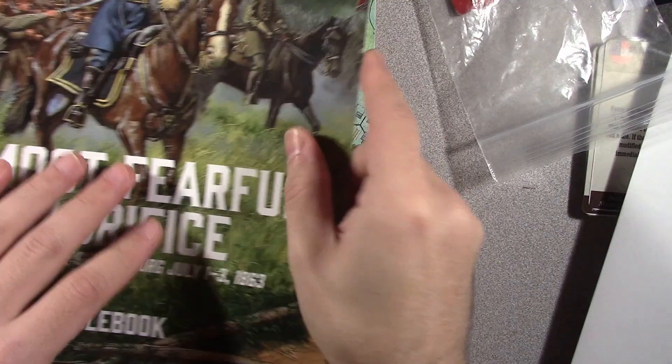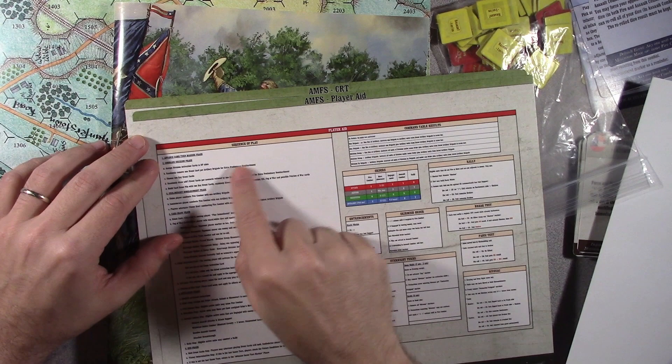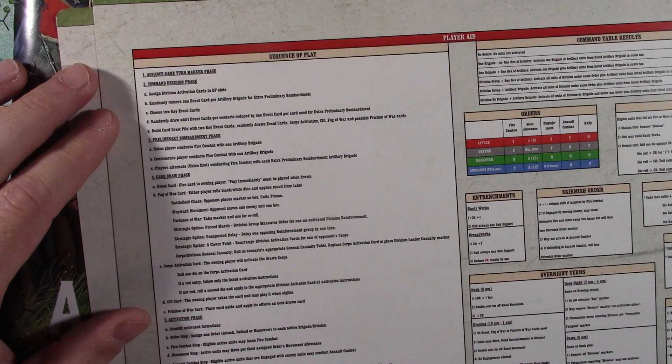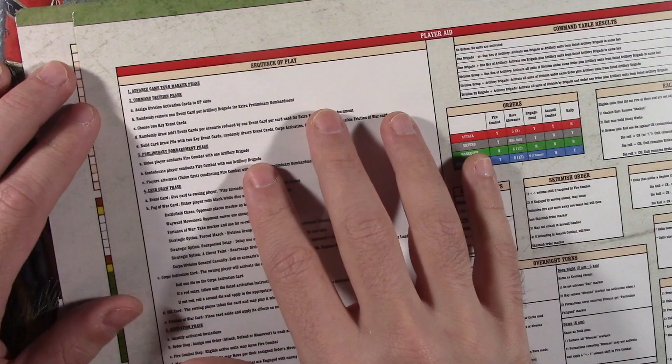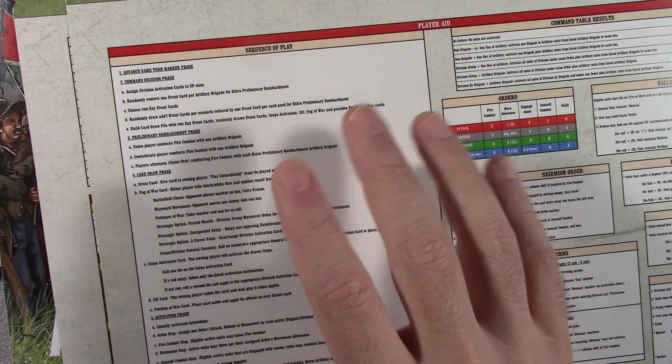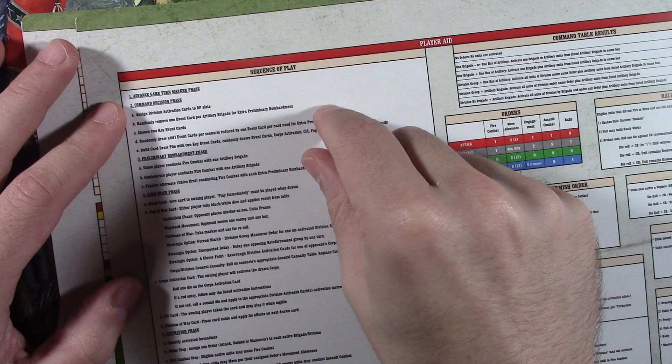To start the game, here's your handy dandy sequence of play — it is kind of small print. What could we do to get bigger fonts? Bigger font would mean more player aids, more cost, so I'm not quite sure. But I know plenty of people will make their own custom play aids. To start the game, we advance the game turn marker, which I mentioned is on one of the maps. For the first turn of the game, you don't have to advance the marker because the game starts where it needs to be. Then there's the command decision phase — that's where you build your deck of cards.